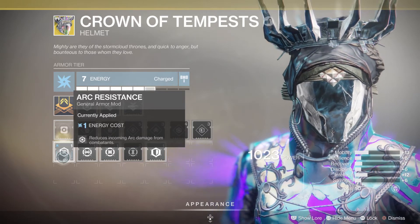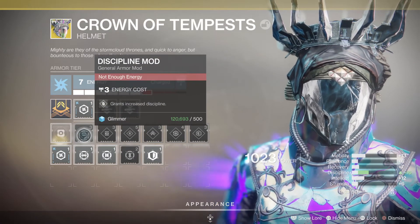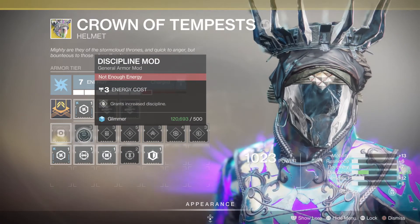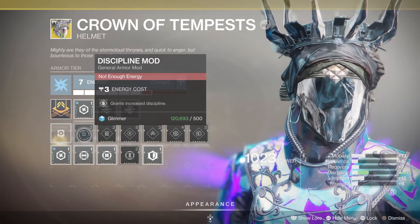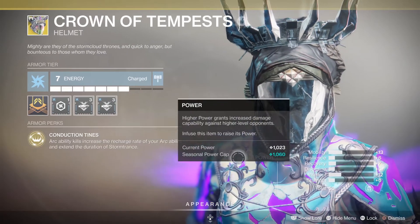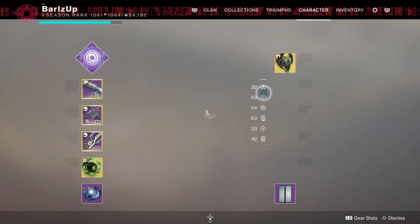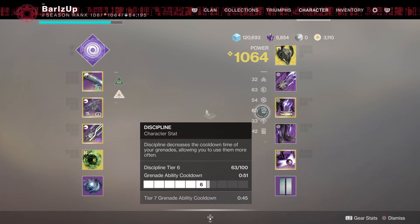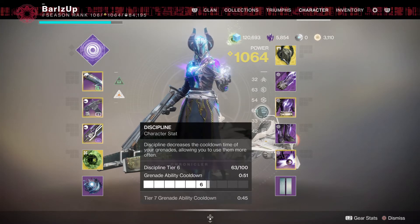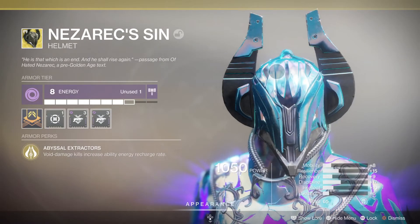Still remaining the same is the first slot. If your piece of armor is arc, it'll give you Arc Resistance; solar, Solar Resistance; void, Void Resistance. On the next bit - if you like throwing lots of grenades and want to decrease the time between getting grenades, you want to put towards the Discipline stat, which you'll see on the bottom right. This is just for this piece of armor alone, but if you go back out you'll see your overall stats.